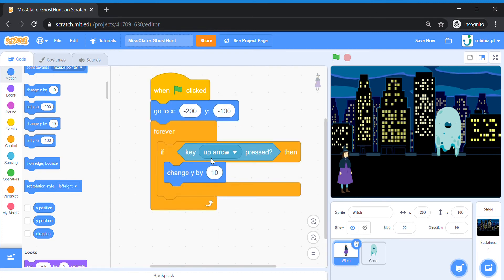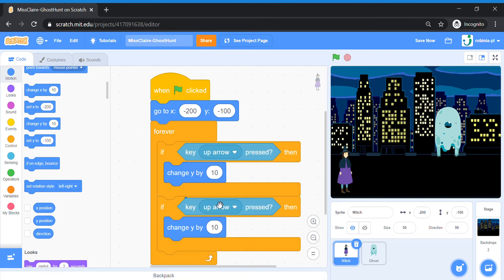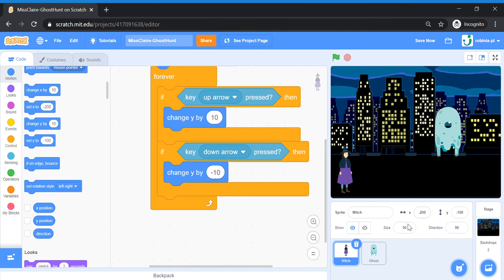Now let's copy the up arrow code. We're going to make a down arrow one — right-click, duplicate, put it under your up arrow. Let's change this to Down. So if key down arrow pressed, then we're going to change the direction — instead of going up it's going to be down: Change Y by minus 10. This means the opposite of up.